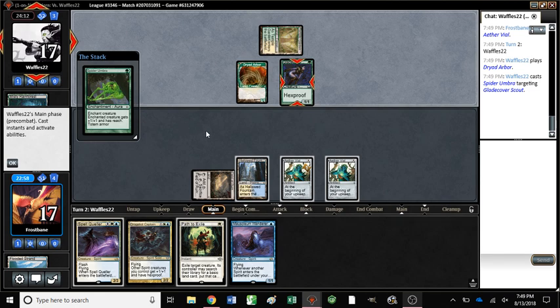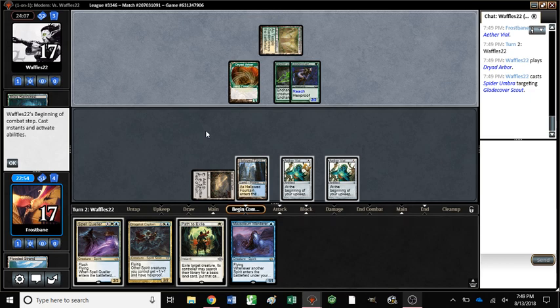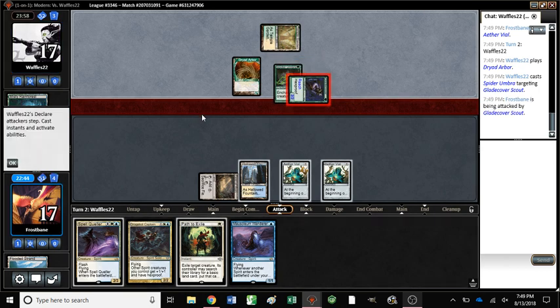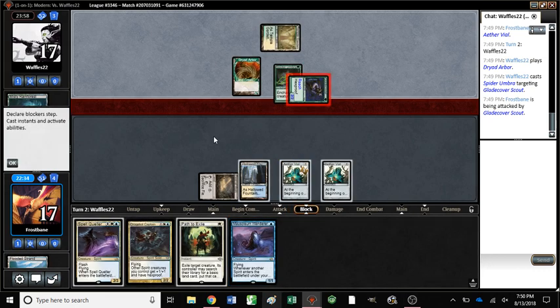Spider Umbra — that's the good Umbra against us. Oh, it has reach? Yikes. I'm planning on pathing their Dryad Arbor in their upkeep to try to keep them off double spell. Just keep them off as much as possible. It'll also buy us a turn to then Spell Queller the next thing. And we do have a chance to surprise them with blocks — the double vials will be helpful here.